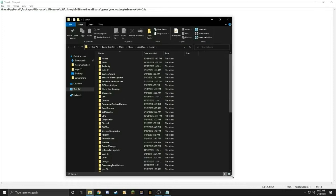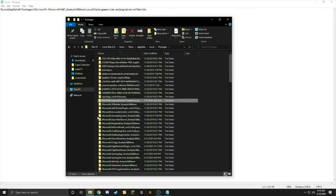You can then unenroll from the beta, uninstall the game, and reinstall it. The cape will remain on any skins you put it on, and you can play on servers again wearing the Pan Cape.